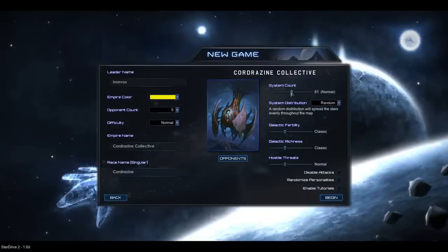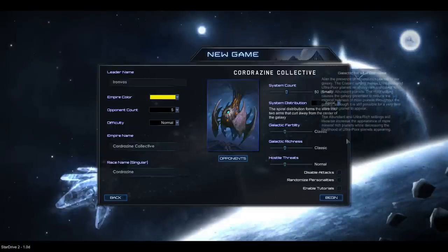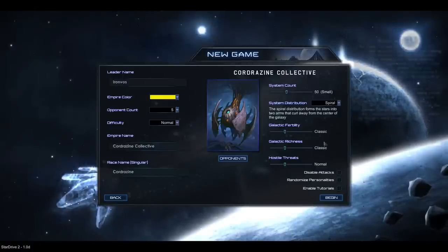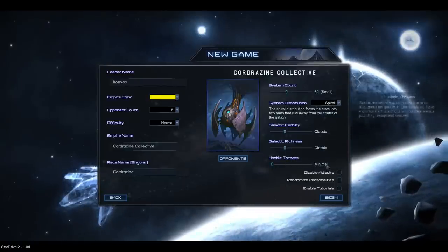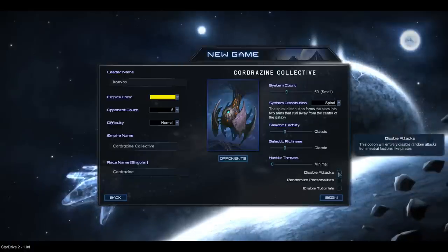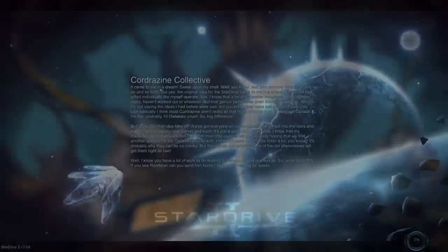As for the galaxy size, I will be putting it to 50, and I will again use the spiral galaxy because I think it is the nicest one of the three. I will keep it at 5 opponents and put the hostile threats to minimal. There will still be plenty of hostile threats even at minimal, so that's not really too much of a problem — I don't want to disable it completely.